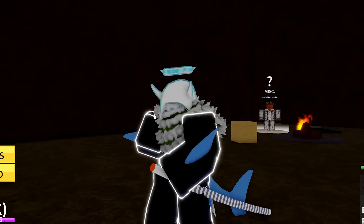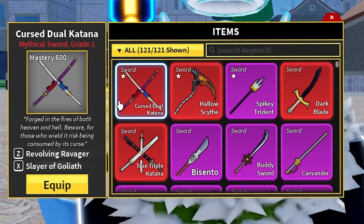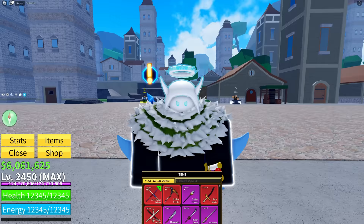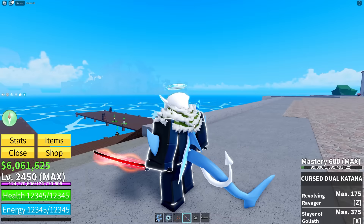Now we're in the third sea. My number one thing I'd highly recommend for everyone in the third sea is the Cursed Dual Katanas. If we equip them, you can see I have Mastery 600 — max level and fully upgraded. These are probably the strongest swords you can get in the entire game, with really strong and cool abilities.